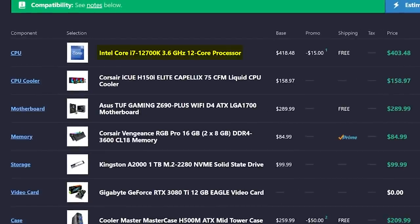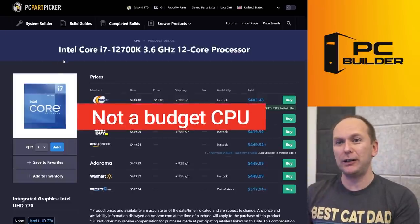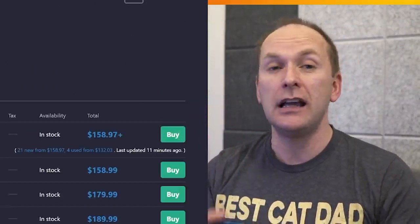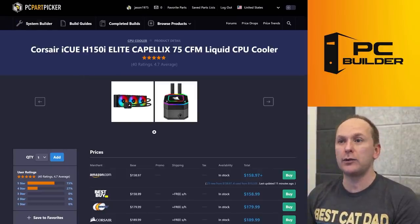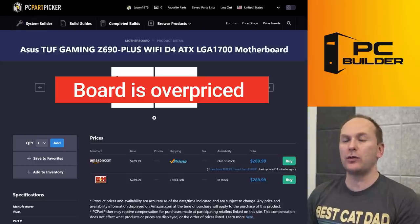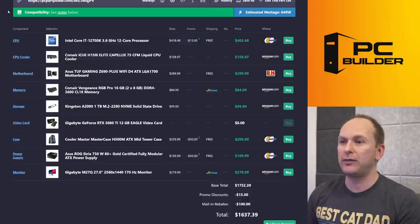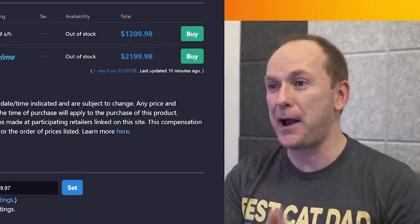You've got the very first Alder Lake build on Boost My Build — congratulations. We've got an Intel i7-12700K. This is not a CPU you get if you're on a budget. Great gaming performance, but there are early adopter problems. I'm getting a lot of messages about people having memory issues with certain memory kits — it's like Ryzen 1000 all over again. We've got a Corsair 360mm all-in-one liquid cooler — very, very good cooler. The Asus TUF Gaming Z690-Plus WiFi motherboard — I don't like the price, I think it's massively overpriced. Corsair RGB memory, 3600 CL18 — I'd like CL16 with Alder Lake. Kingston A2000 1TB drive, $99 — perfectly fine. And an RTX 3080 Ti — that's why you're doing this.